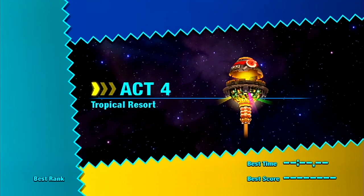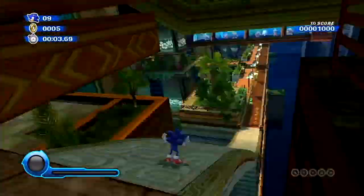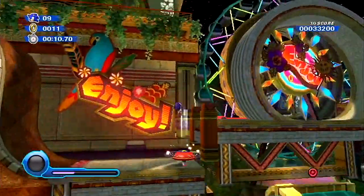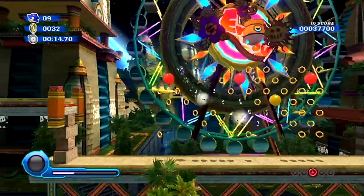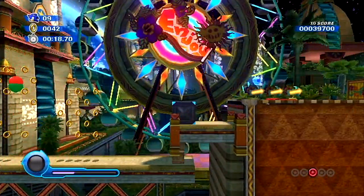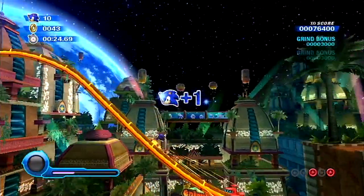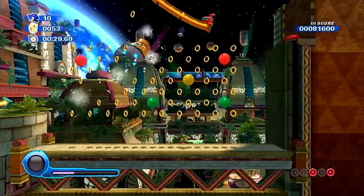To be perfectly honest, there's really not a lot to explain here. This is pretty much just the fourth act — it's the shortest act in Tropical Resort. I wish there was more to comment on, but given that we don't have all the wisp powers we need in order to grab all of the red rings that we want,